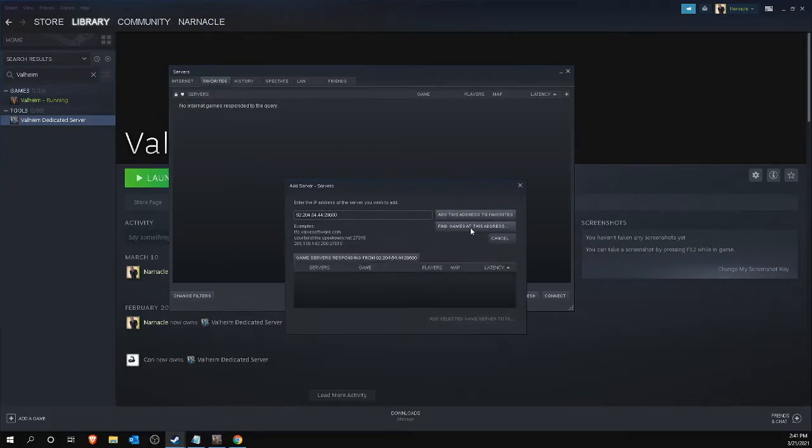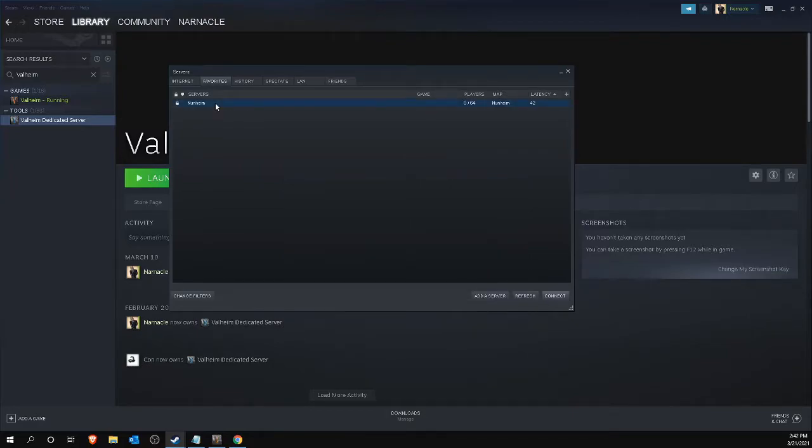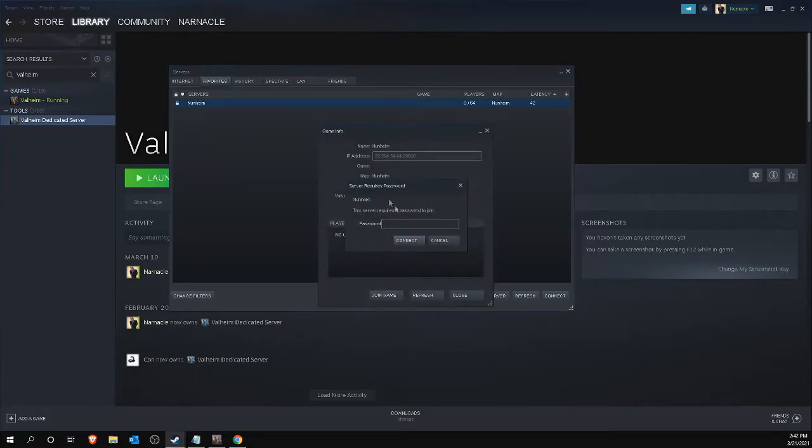If no servers can be found at that address, it usually means the firewall or router is not properly configured for the Valheim dedicated server, or you simply have the wrong IP address or port. If this screen does return with a server, you can click Add this address to Favorites. The server will now be stored in the list and you can always return to it and double-click on the server name. Enter the password for the connection and the game will start automatically.